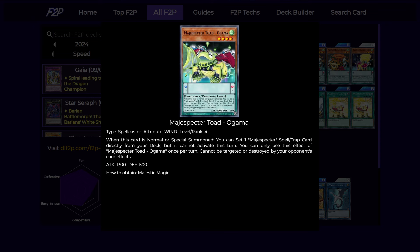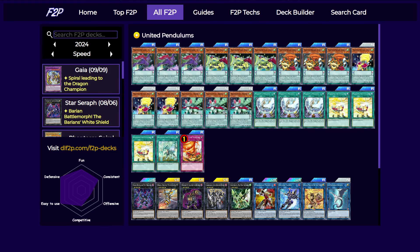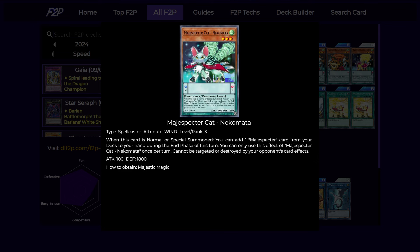Toad Ogama sets from the deck — either a spell or trap depending on which you are missing — but you can't activate it the same turn, so it's pretty much only good turn 1. On turn 2 it also helps by setting back row when your opponent's turn begins, which is good since this deck is not great at dishing damage because all of your monsters are tiny. Finally, three copies of Cat and Necromata: this card can search during the end phase and it searches anything, so even though you can't immediately set the card you search, you can still grab something like Bunbuku for next turn to help spam out monsters for Xyz or Link plays.